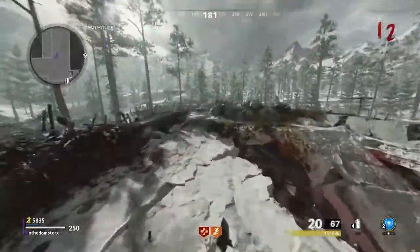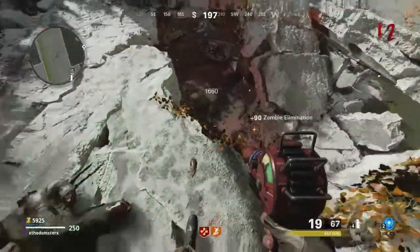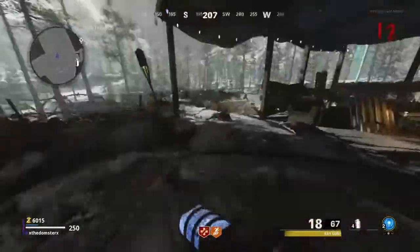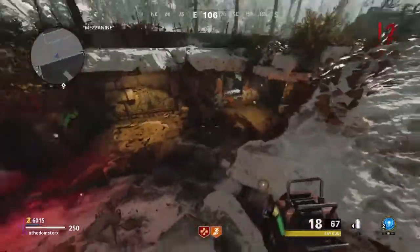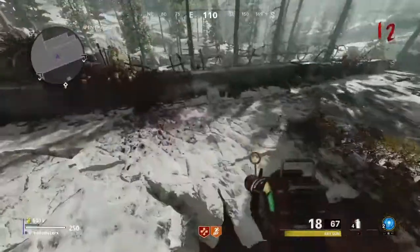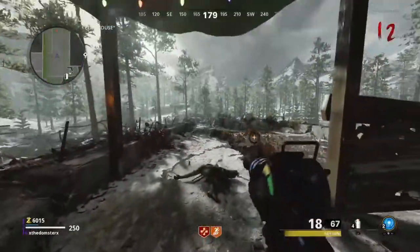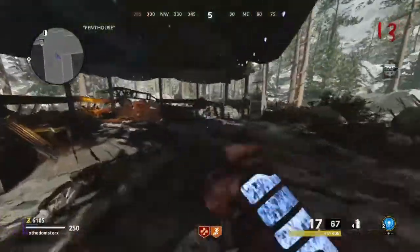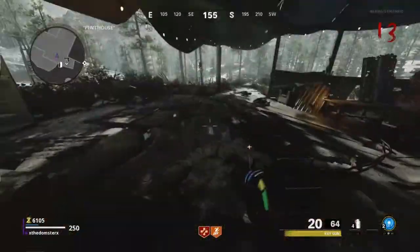So as you saw in the clip, the thing went down to 1, and when I shot the energy mine, it went down to 1. And as I got another kill with the gun, it went back to 2. As long as you keep doing that, you should be able to keep shooting it over and over.